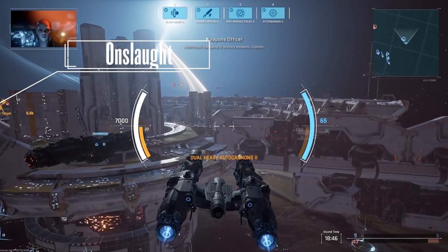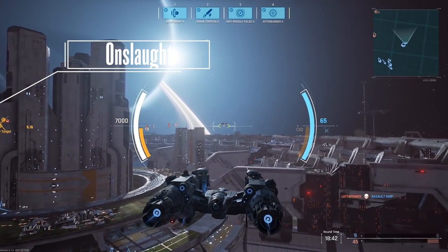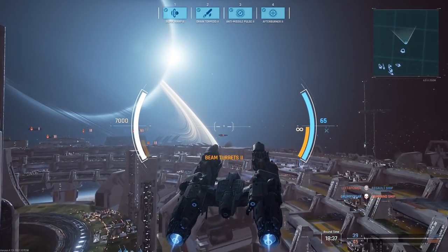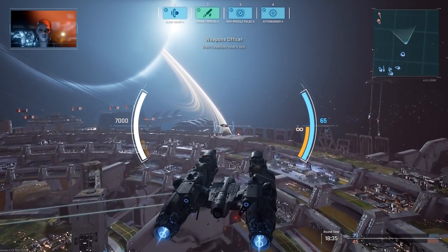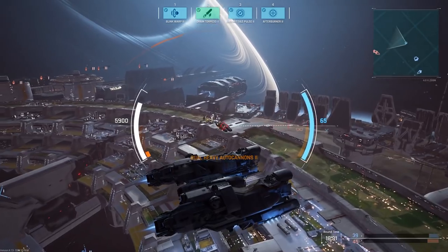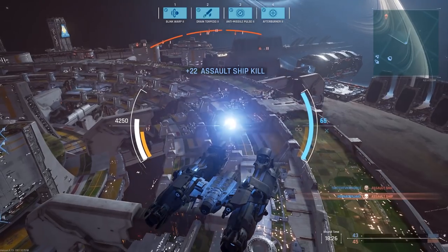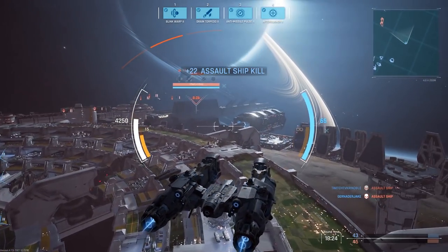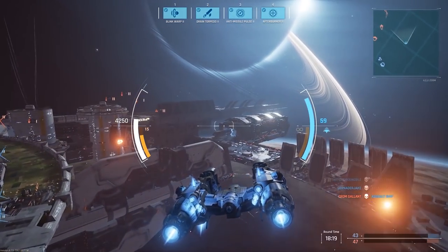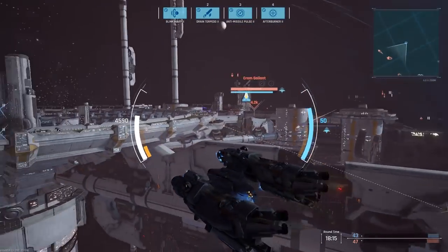There's another mode called Onslaught, which is a pretty unique and somewhat complicated game mode involving eight versus eight. The teams fight each other trying to earn points by killing each other. There are very weak bot ships that fly around — kill them and you gain a little bit of points. Then there's a master captainship on the enemy team, and if you kill that ship you get a ton of points. So you have to decide: focus on enemy players, the weak bots for small points, or the captainship for big points.